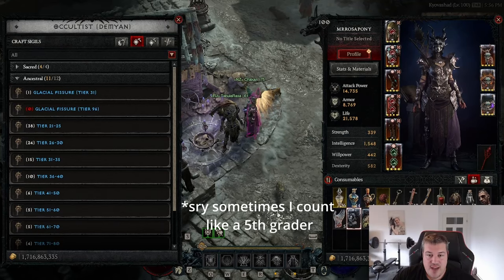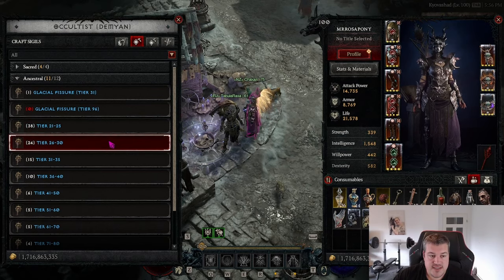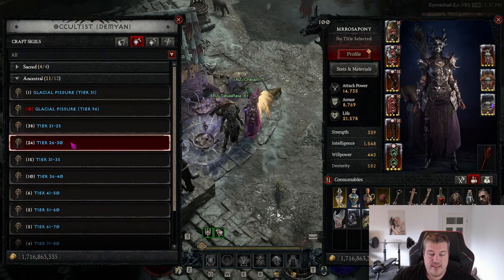Tip five: the fastest way to level is spamming nightmare dungeons that are 10 levels above your own. To ensure this, craft sigils at the Occultist — to figure out what level range a sigil is, always add 54. For example, the monsters here would start at level 80 when crafting them. That way you can ensure the sigils you're running are at least 10 levels above you and you get the highest XP bonus.